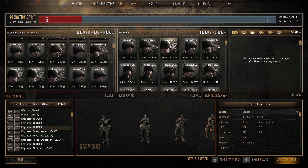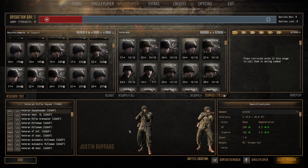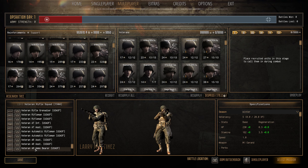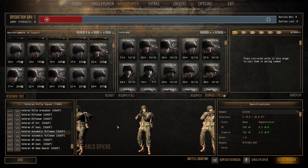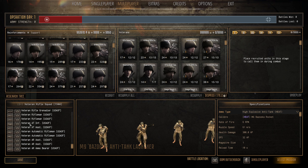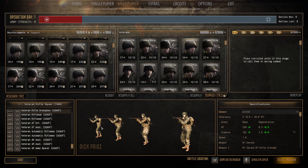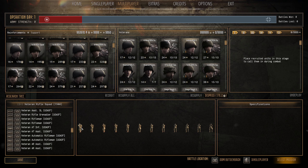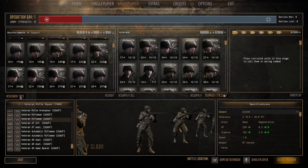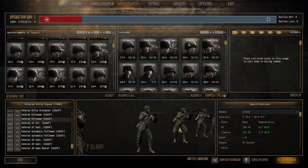Next is the Veterans Rifle Squad 1944 — 24 pop cap, 297 manpower. These have better stats: 230 HP, 162 stamina, with fours and fives. You get 12 men, M1 Garands, two BARs, an M9 bazooka, two rifle grenadiers, and a grease gun. Loads of anti-tank firepower. Very fairly priced — it's quite far down the research tree since it's late-war infantry.